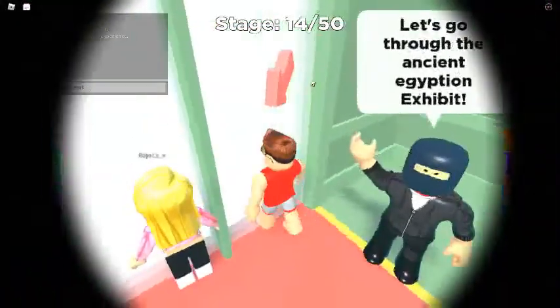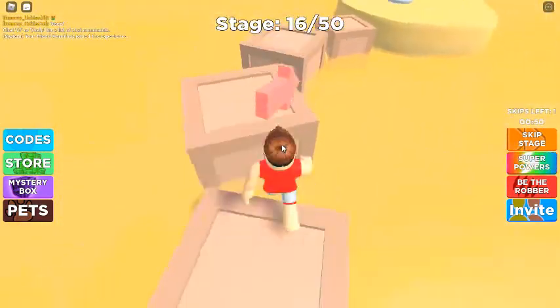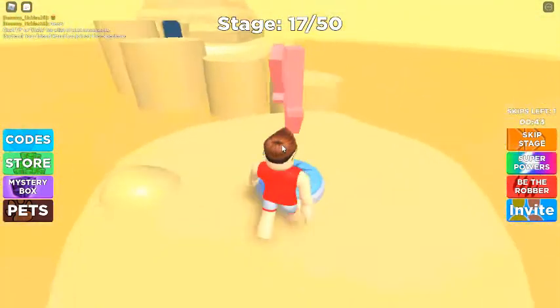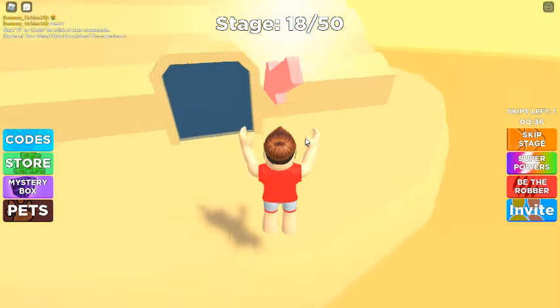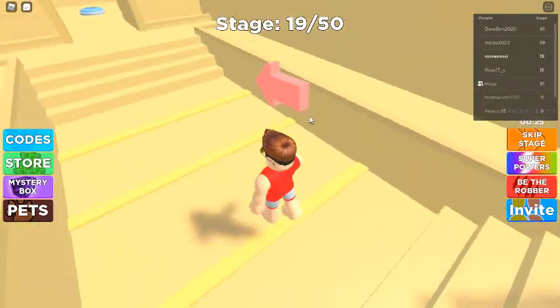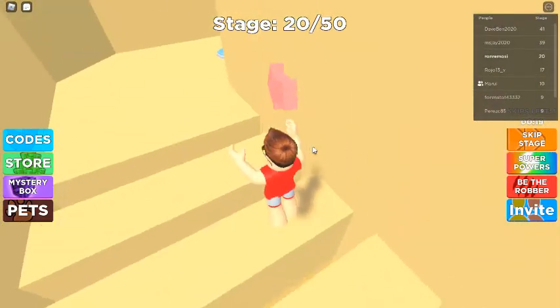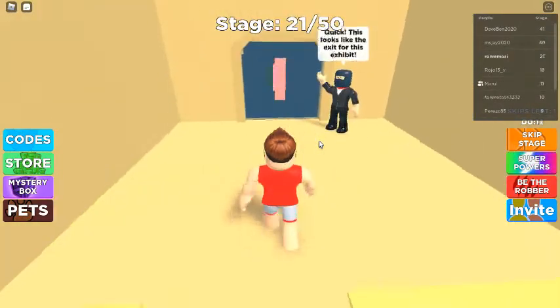Let's go through the ancient Egyptian exhibit. How did they fit a whole pyramid inside the museum? Quick, this looks like the exit for this exhibit.